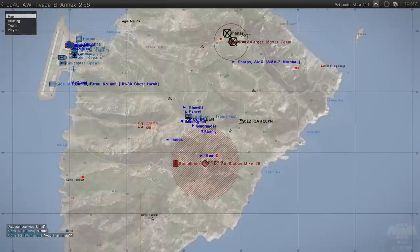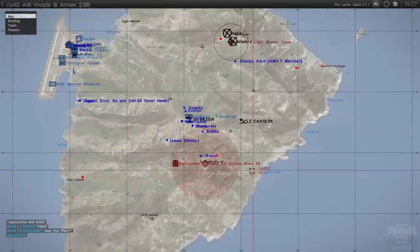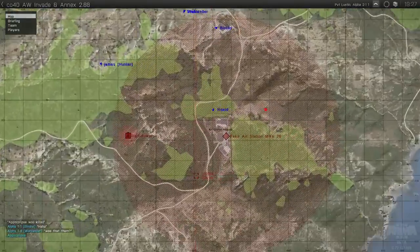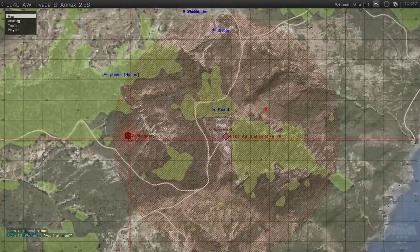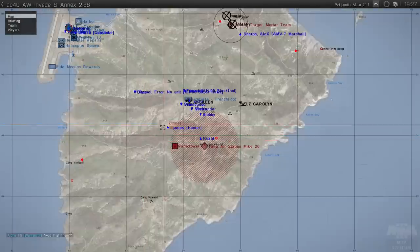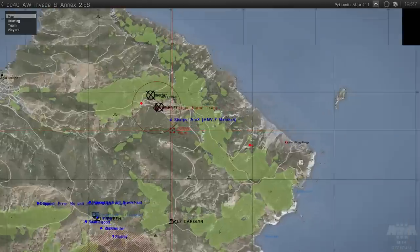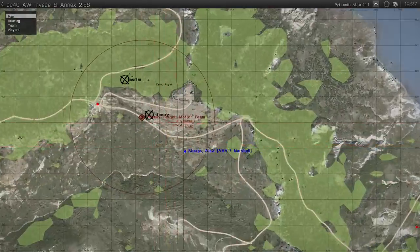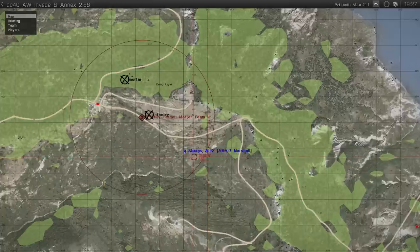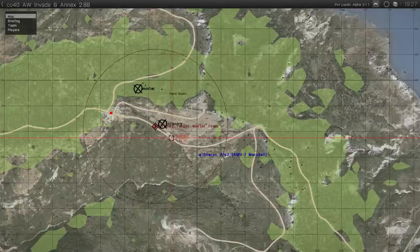Looking at the map currently, our objective says to take Air Station Mike 2-6. There's also a radio tower here as a secondary objective within this one — if we destroy the radio tower we'll get UAV availability. Over here we also have a secondary side mission objective. This one says priority target mortar team. You can see there are a couple of guys and this area has been marked as a mortar.